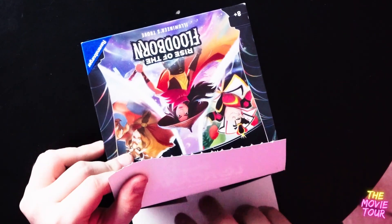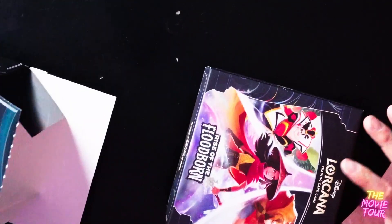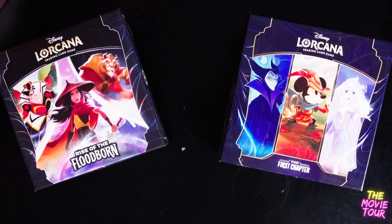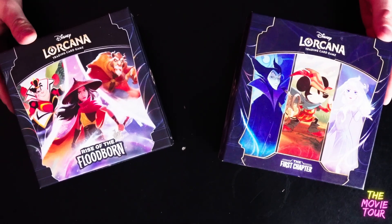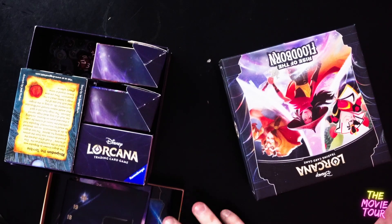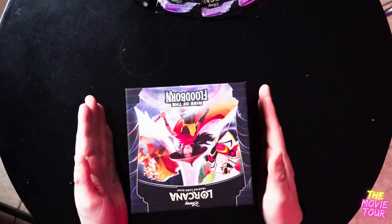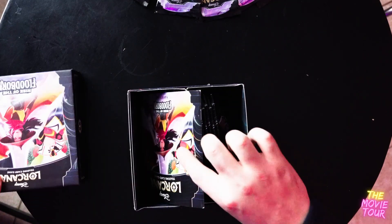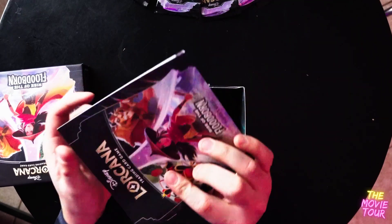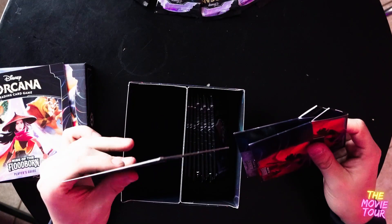Let's open up the Trove. This one is still called the Illumineers Trove but it's Rise of the Floodborne. I love my other box — let me grab that. Here's the first chapter of the Illumineers Trove next to the Floodborne. This guy is loaded with stuff. I have all my Lorcana goodies in here so far, so now I'm going to have a second box, which is pretty exciting. We have a booklet that shows you all the cards that are going to be inside — I like that. We got some more counters and some card boxes. This is going to be great for my starter decks that I just opened up.